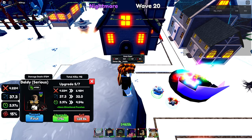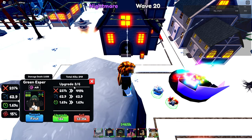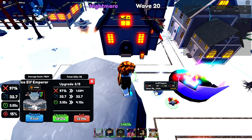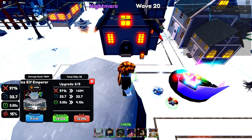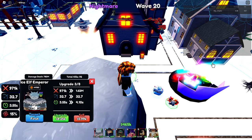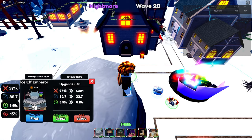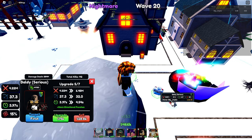Eventually when I had enough to upgrade Tatsumaki until level three, I placed down him. And then I upgraded him all the way to level three as well. Then I kept upgrading these money units with whatever loose change I had. And then I placed down Saitama.